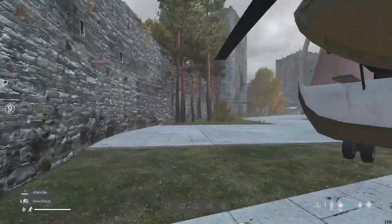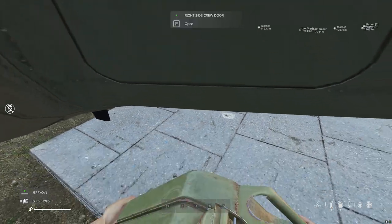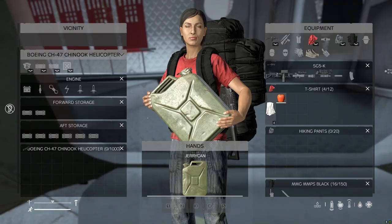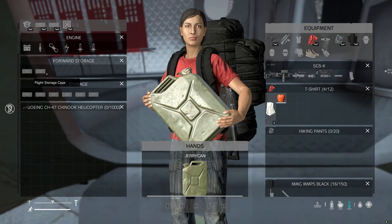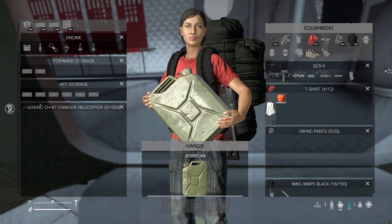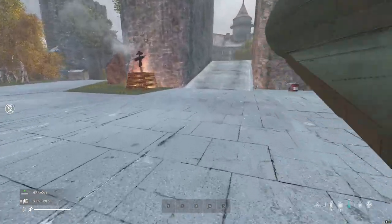There's no seat force up here on the side. You can open the side door. This one here has eight flight storage cases, plus a 1,000 slot inventory. You could have 9,000 slots in this thing if you had all red flight storage cases — holy crap. Pretty darn good, not gonna lie.